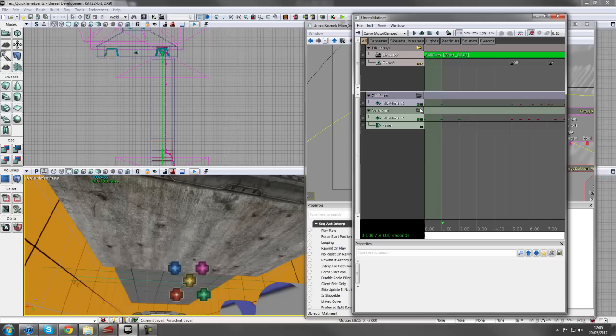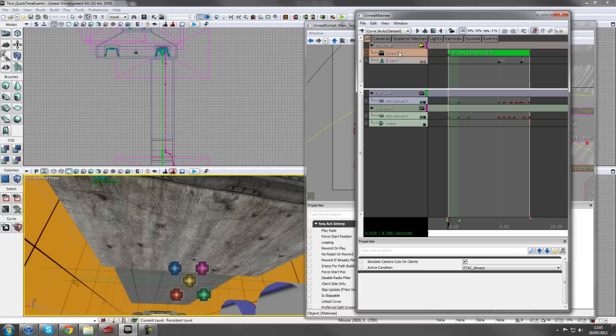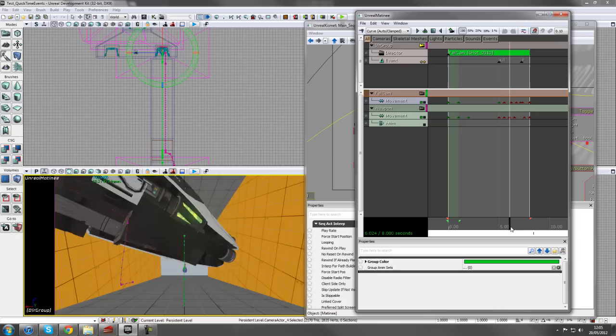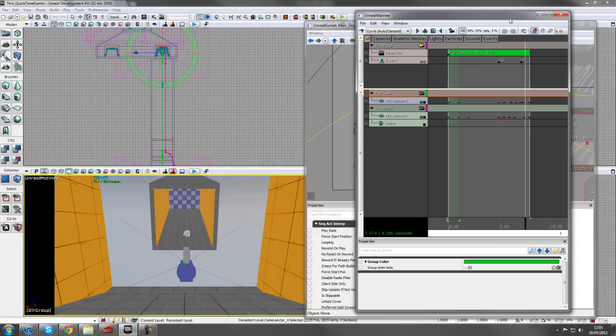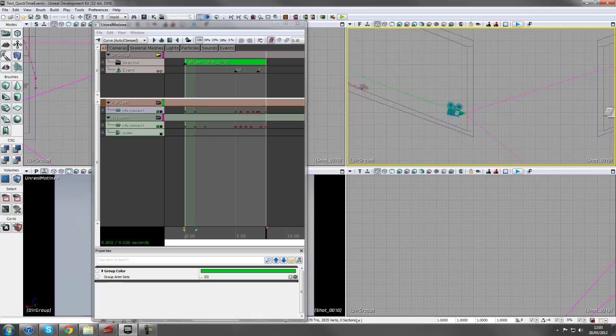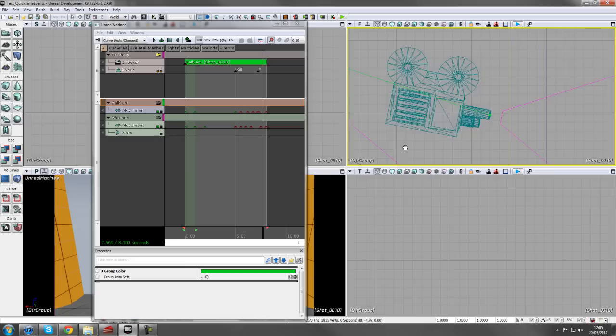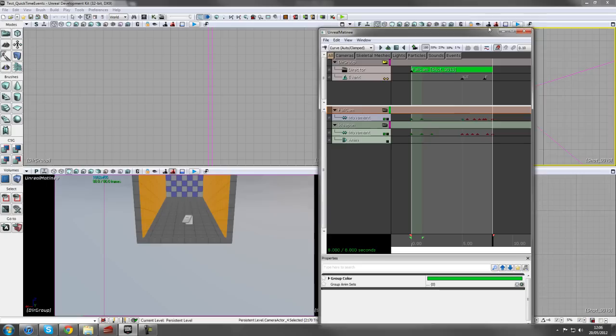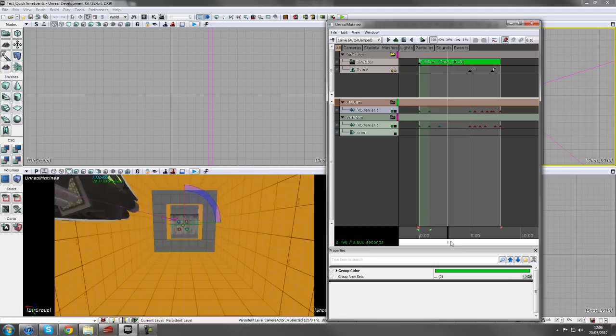The main matinee has a Director Group shooting to the Fall Cam. The Fall Cam is just a bunch of keys this camera is hooked up to - that's our falling sequence. I scroll through the fall all the way up to where the camera stops. To align the second camera, I select the last key of the Fall Cam to see its position, then move the second camera actor to match it exactly. You shouldn't really see a transition between matinees if they're lined up well.